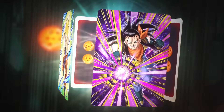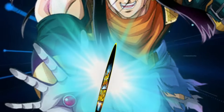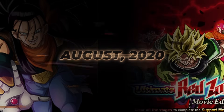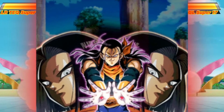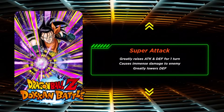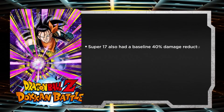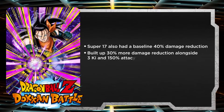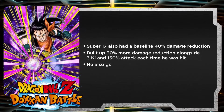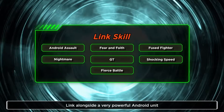At number five, we have AGL Super 17, the best aging 120% EZA. Super 17 got his EZA all the way back in August of 2020 and he was still very runnable during Red Zone. He even outstripped his LR counterpart, the LR TEK Super 17, one of the worst designs in the game's history. Super 17 had a pretty decent super attack effect giving him 50% attack and defense for the turn. He also had a baseline 40% damage reduction and then built up 30% more damage reduction alongside 3 ki and 150% attack each time he was hit. He also gave targeted Goku category allies a 17% chance to crit, but that's not really all that important. Linked alongside a very powerful Android unit, this guy could really shine.